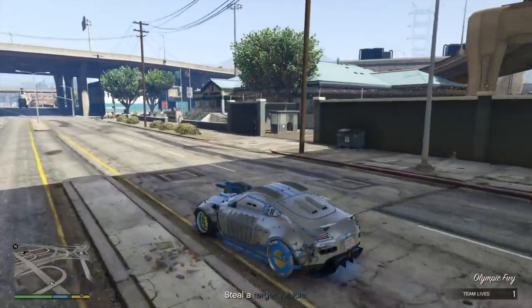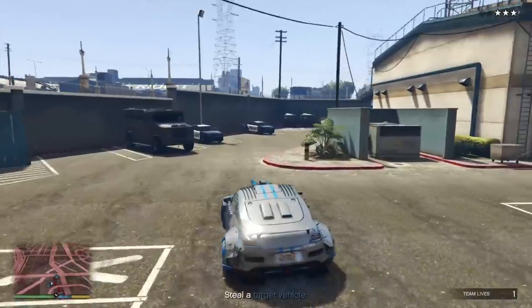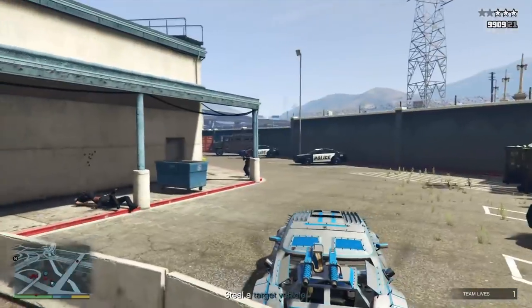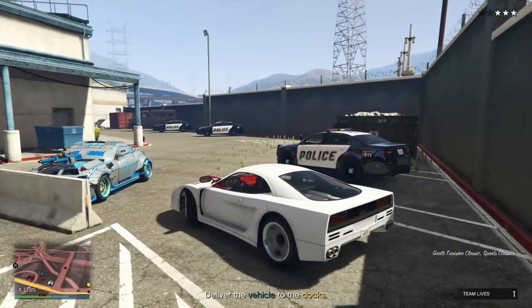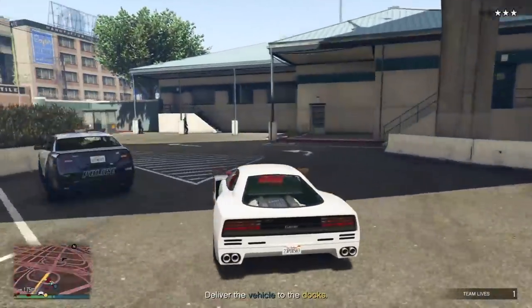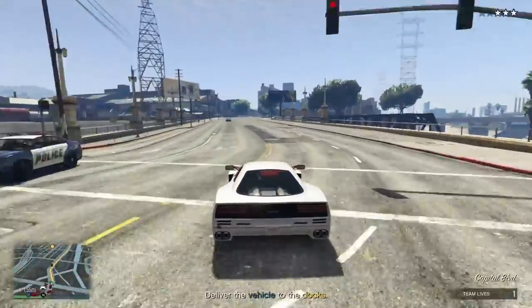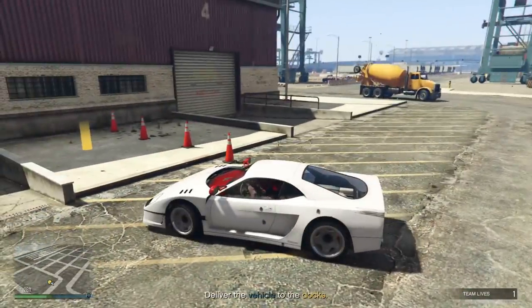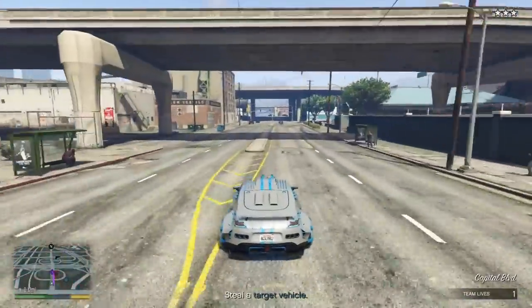The last one is Under the Hammer. This is really easy. I believe you can use a Cargo Bob — I didn't do that since I had an armored vehicle. I just drove up there, killed a couple of cops close to me from inside the vehicle, jumped out, and got into the target vehicle. All you do is jump in — there are two different target vehicles at the police station. Drive them out down to the dock and that's it. You have to evade and lose the cops. It's pretty easy, just duck down. Don't worry about the damage on the cars.